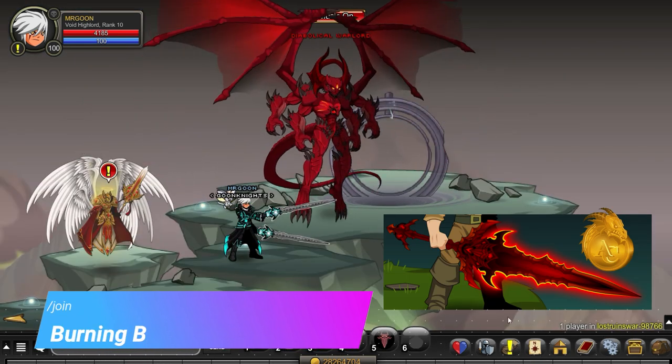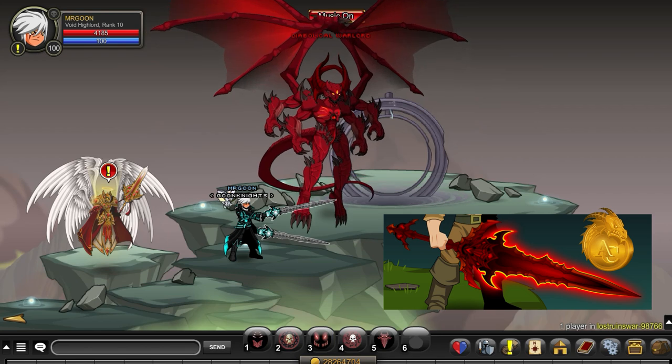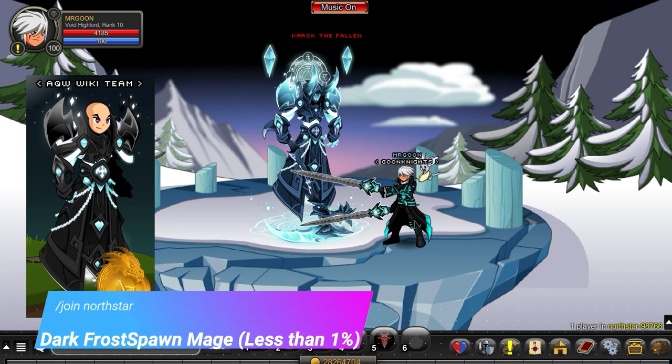First of all we have got the Burning Blade. This is one of the original ones and it's from Join Lost Ruins War. It has that beautiful adventure coin tag for that unlimited bank storage. I'm sure many of you have got it already but it does come with an extra 15% damage boost in case you didn't know.